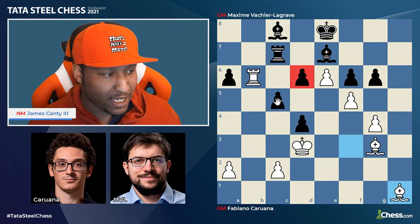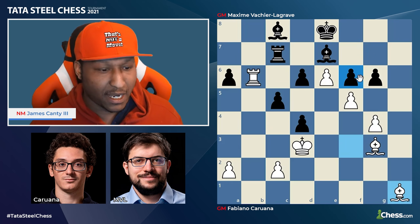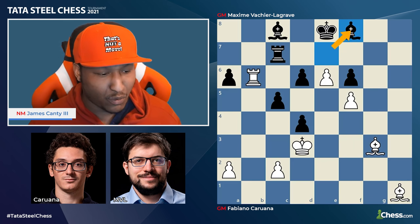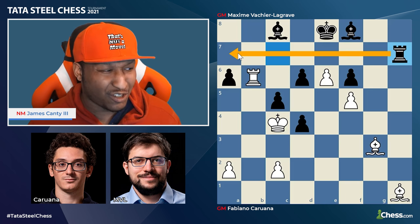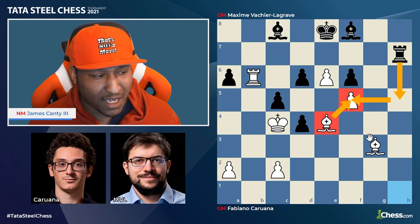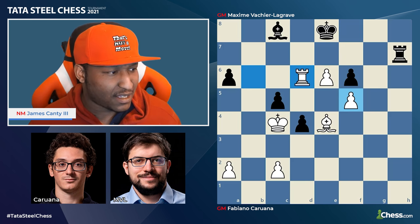H takes g4, h takes g4 — trades will help black, but things are only getting worse. There are weaknesses, the d-pawn is going to fall which may cause others to fall too. The rook is very active, the bishop is bad — white is winning in every area. Bishop takes h1, g takes f5, g takes f5, bishop f8 shuffling — what a position to be in. King to c4 bringing the king closer, rook to h7. Then bishop to e4 defending the pawn beautifully, and bishop to e7 from MVL.